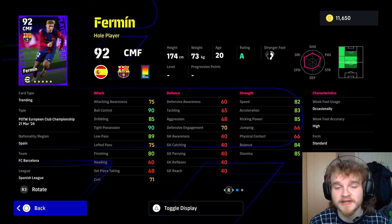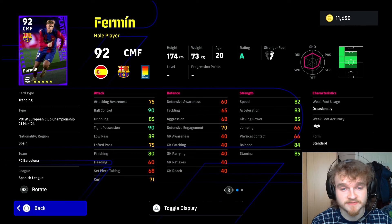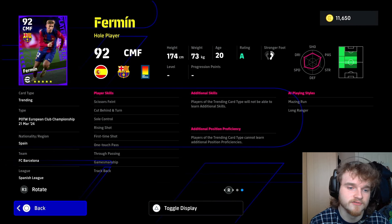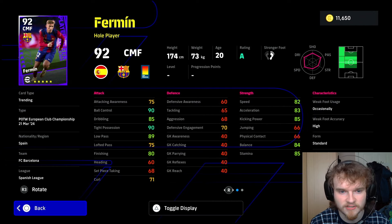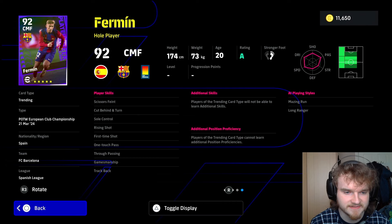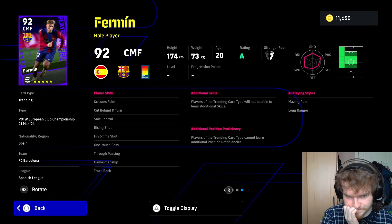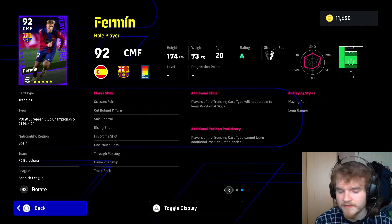Back to the defending — 70 aggression means that when he does tackle, he'll be a bit fast in it. The high weak foot makes him decent. Let's check the skills now — skills are what makes or breaks you. He looks good, but the skills are important. Scissors feint is good, cut behind turn is good, soul control is good. Rising shot is a good skill but I don't think he'd have the stats for it — he'd need a bit more finishing for it to be properly effective. He's got first time shot, one touch passing, true passing, gamesmanship, and track back. He's missing double touch — not a major issue for me.